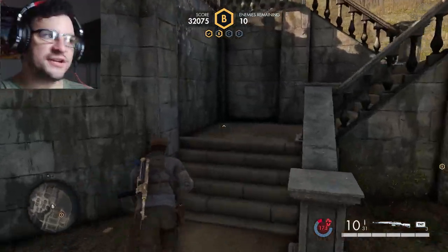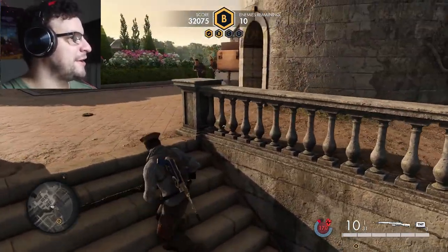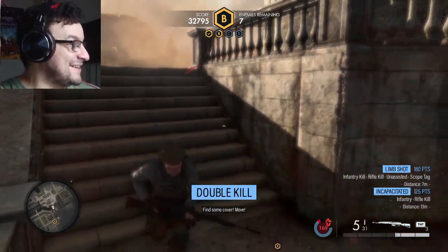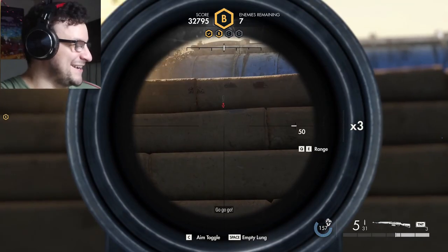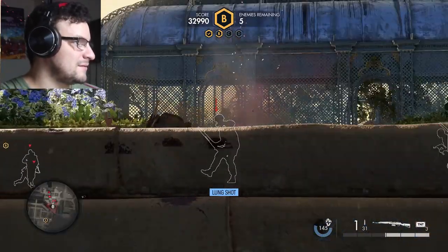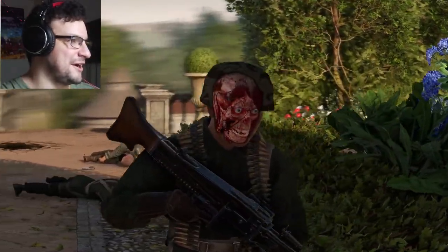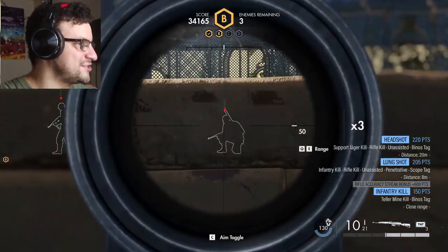It does get pretty tricky to find them sometimes and you just sort of got to explore your surrounding area. There they are — baboosh! Oh, there's an MG! This is why I go with the Gewehr. Shouldn't have turned around, buddy — all of a sudden they just show up.